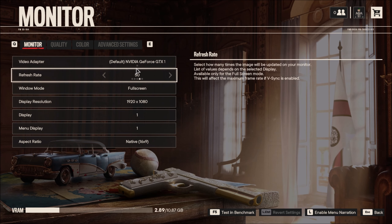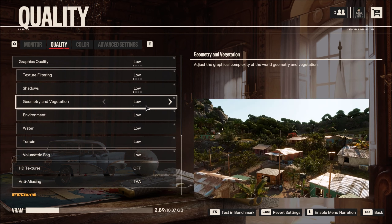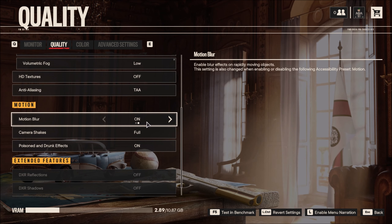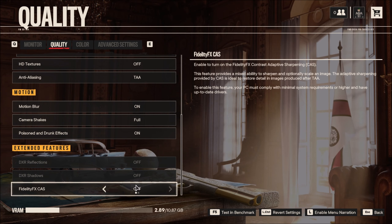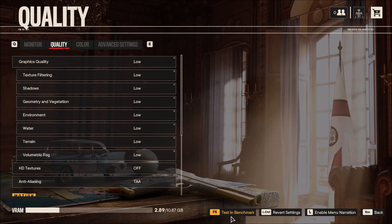What we have is full HD. It does see that I have a 1080 Ti. The quality currently is everything is on low. Motion blur will be on — I know you guys don't like it, but we need to be consistent. Fidelity CAS is off, obviously. So let's just hit test and benchmark and see where we end up here.